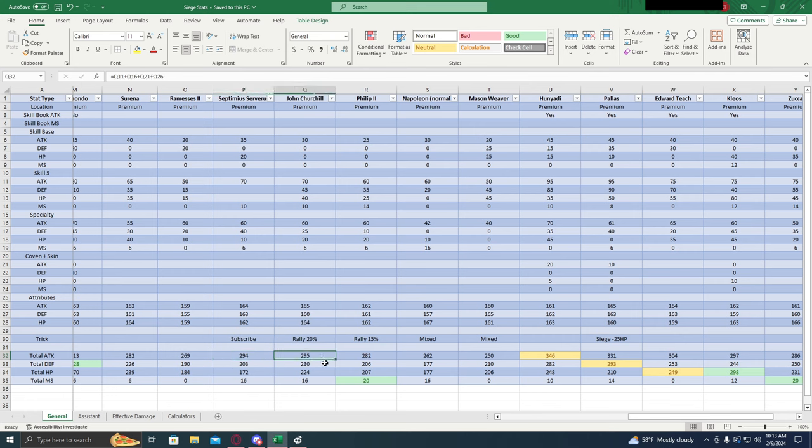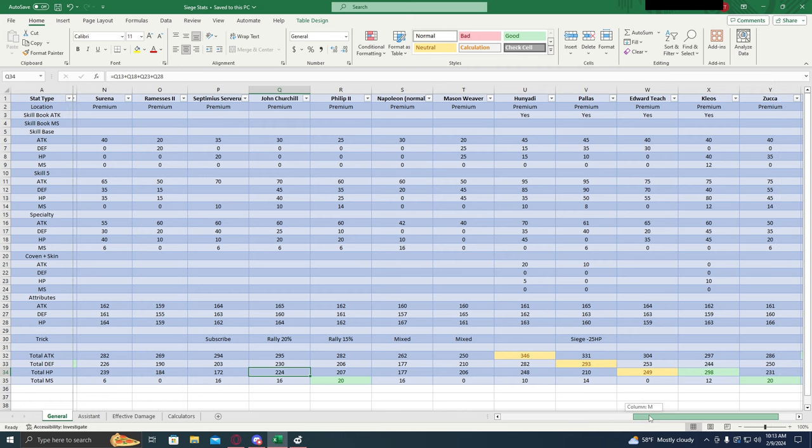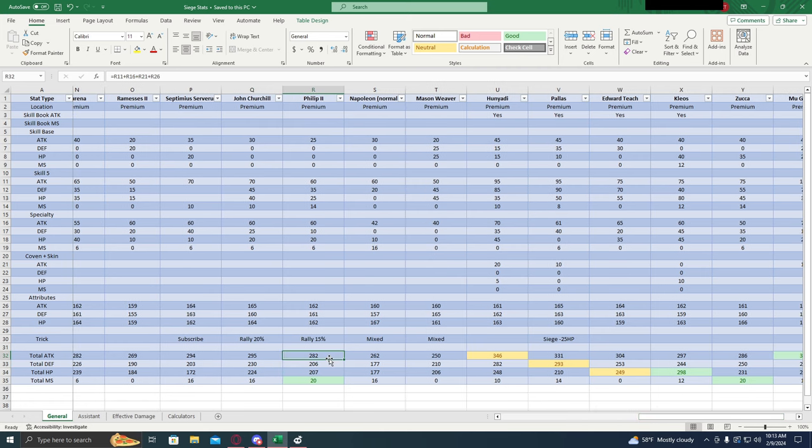John Churchill has reasonably high attack, 16% march size is pretty nice, decent health and defense — a pretty solid choice. Philip II has 282 attack and 20% march size, pretty good attacker, health and defense are decent, 15% rally capacity. So if you're looking for a rally general, him or Churchill with the 20% rally are going to be the ones you're looking at — either of those are pretty solid options.